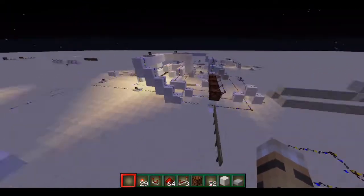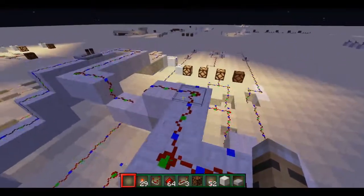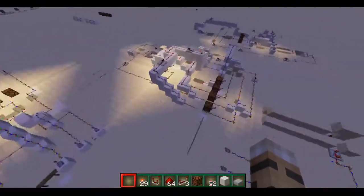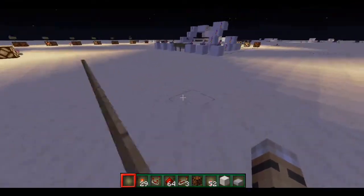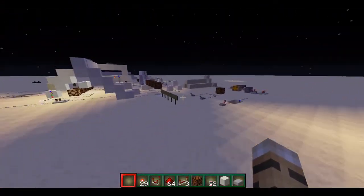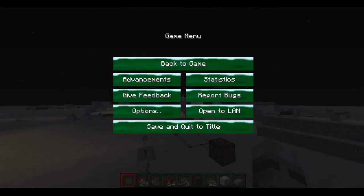Those are my two doubling circuits in Minecraft, which is very cool, because usually you wouldn't be able to do such complex things in Minecraft. But due to redstone and lamps and levers and all that stuff, it makes it actually much more simple than you may think. Those were my two doubling circuits in Minecraft, and that is the end of this video. Bye!